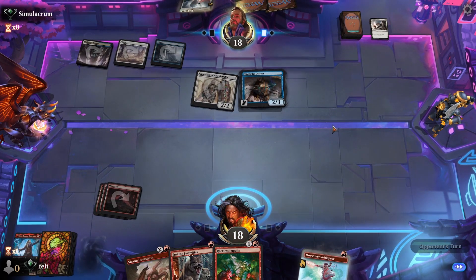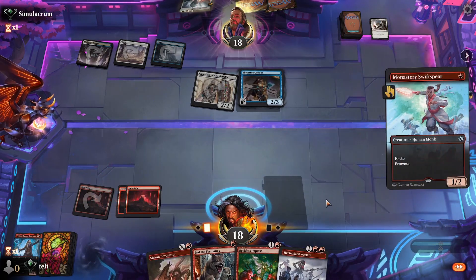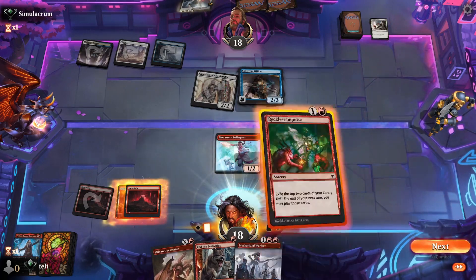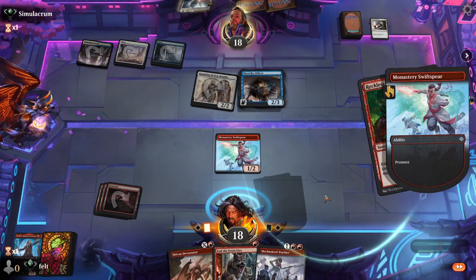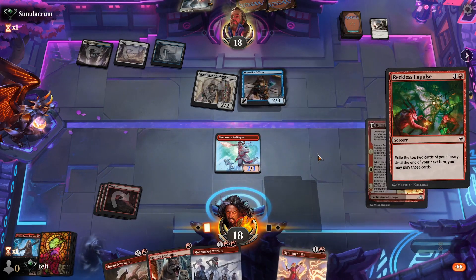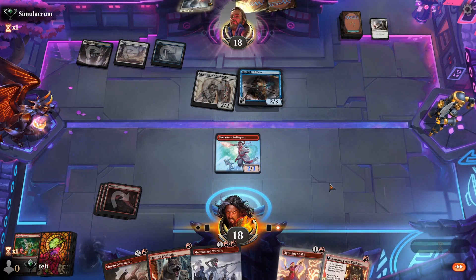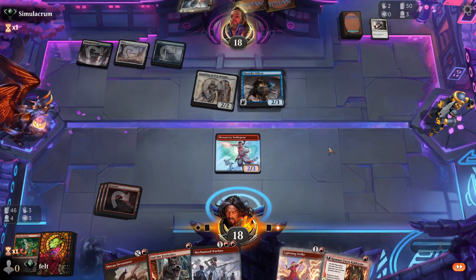Unfortunately, a lot of people who play Guardian of New Benalia don't realize that they're the one holding priority like 99.9999% of the time. So you get stuck in situations like this where you were just flat out waiting for your opponent. No reason to swing though — they just jump block with Skystrike Officer. We have to play these on our next turn, hopefully it's enough.